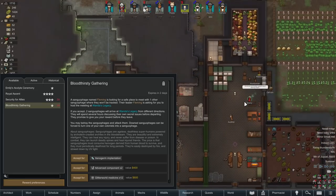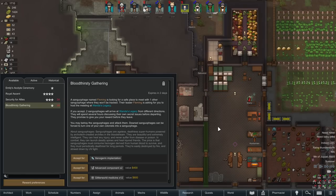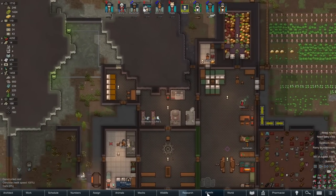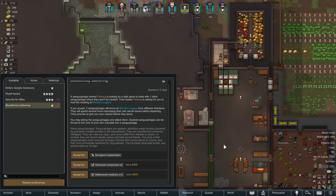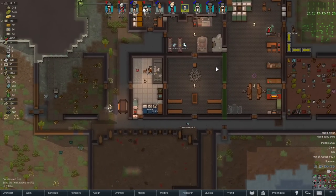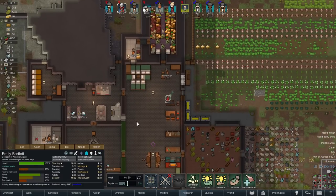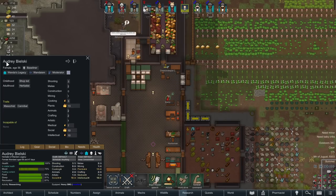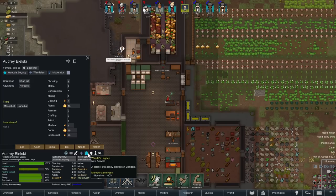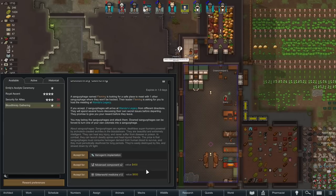Bloodthirsty gathering — oh, the vampire thing. Do we want to make ourselves a vampire? This is pretty good. On the other hand we've made a vampire basically every game since Ideology came out. So I'm wondering if we just don't this time. We could still accept this for the components or the glitterworld medicine. Some people are going to be like 'but vampire!' — yeah, true. Maybe that'll be the impetus for changing our xenotype thing, because one of us is becoming a Sanguophage — probably Emily, although she doesn't need it with her super immune trait. Maybe Audrey, who's getting a little older — she's already a cannibal. Okay, you guys convinced me.